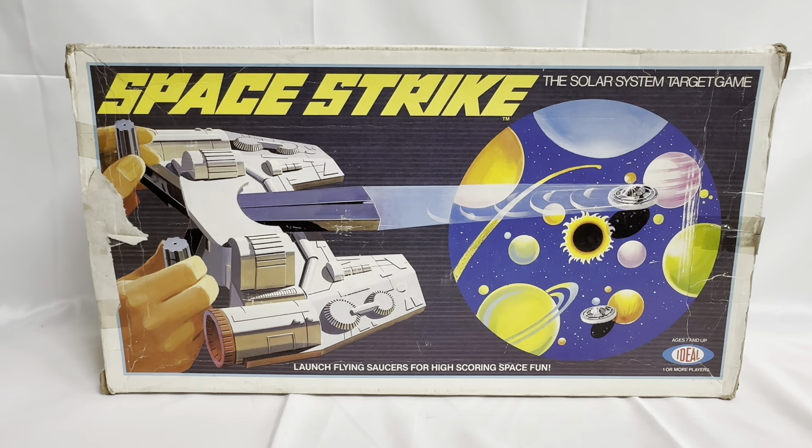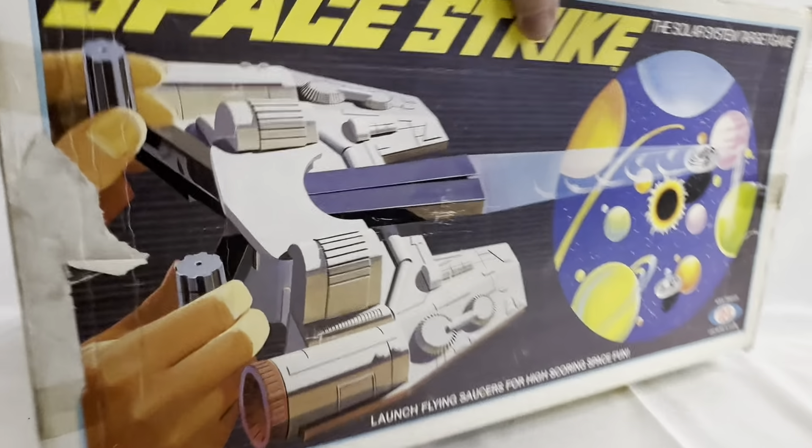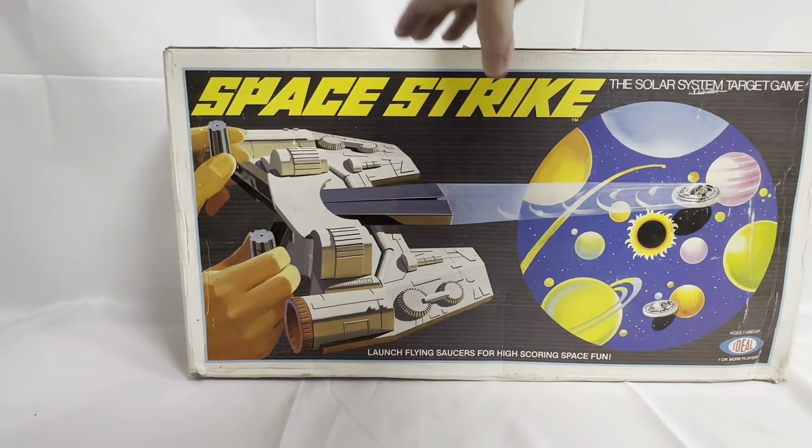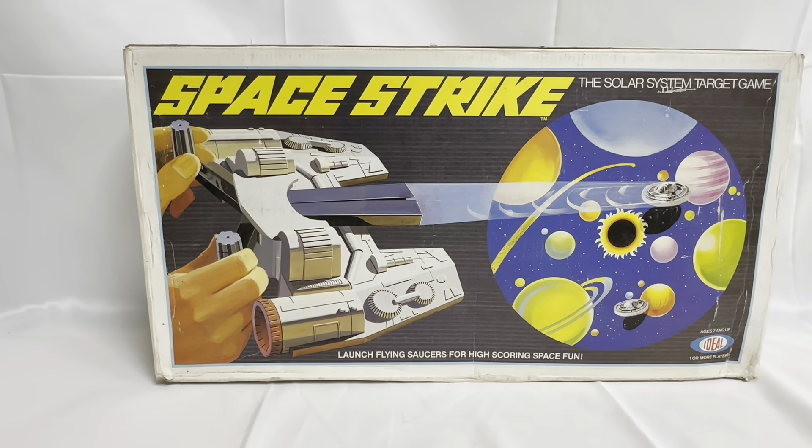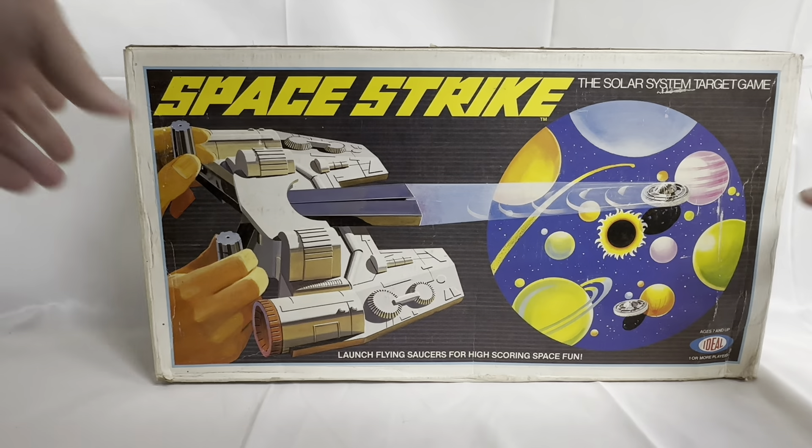The back of the box is exactly the same as the front — Space Strike, the solar system target game, launch flying saucers for high scoring space fun, ages seven and up, ideal for one or more players.